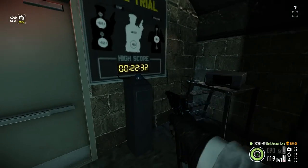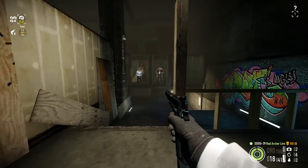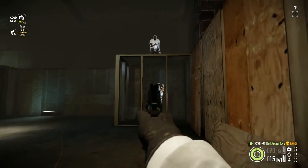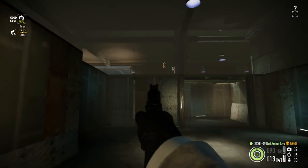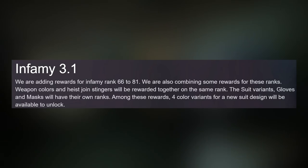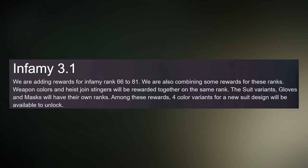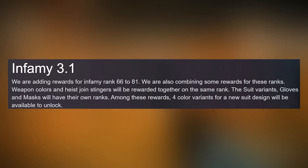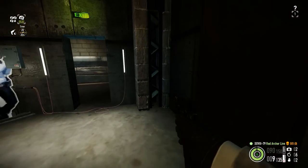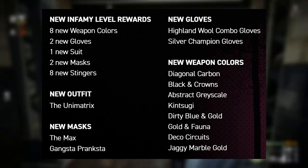Now let's talk about the free stuff — the stuff everyone gets when they get into Payday 2. Well, these are Infamy rewards, which means you need to be playing Payday 2 a lot to get to these. As Overkill originally promised, there would be rewards available for Infamy Tiers 66 to 100, but before this update you only had rewards up to Tier 65. They haven't gone all the way to Level 100, instead choosing to finish at 81 for this update. We're adding rewards for Infamy Ranks 66 to 81, combining some rewards so weapon colours and Heist Join Stingers are rewarded together on the same rank. Among these rewards: eight new weapon colours, two new gloves, one new suit, two new masks, and eight new Join Game Stingers.